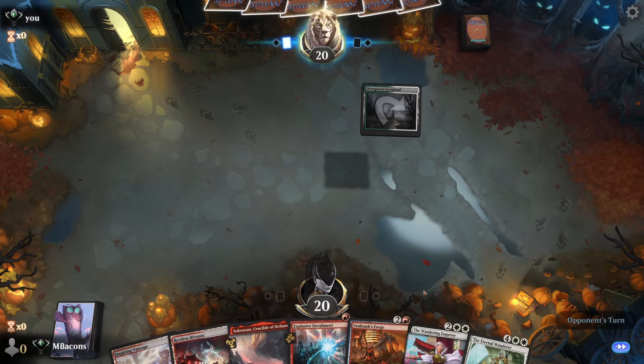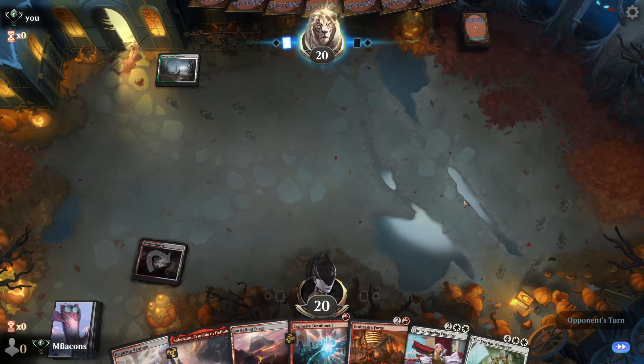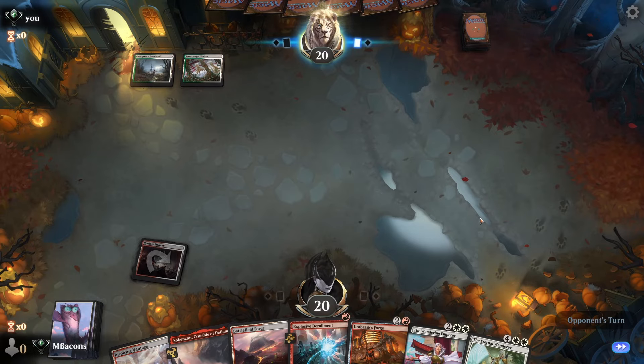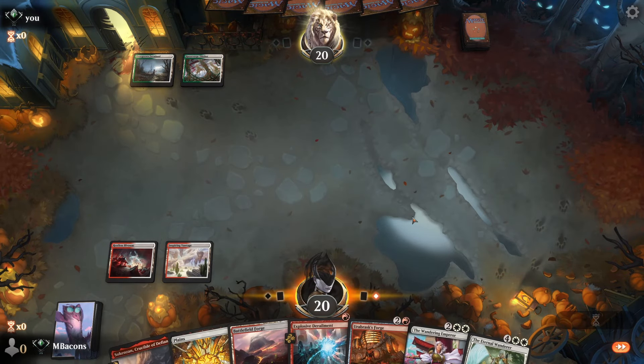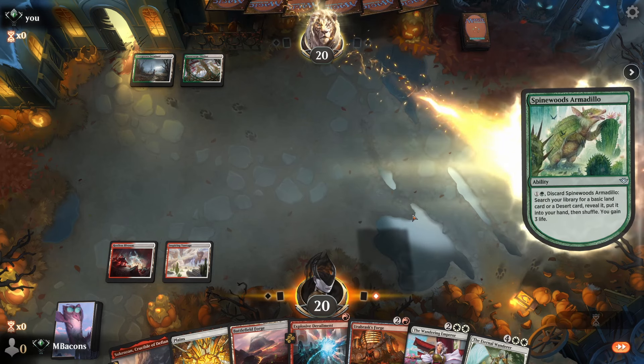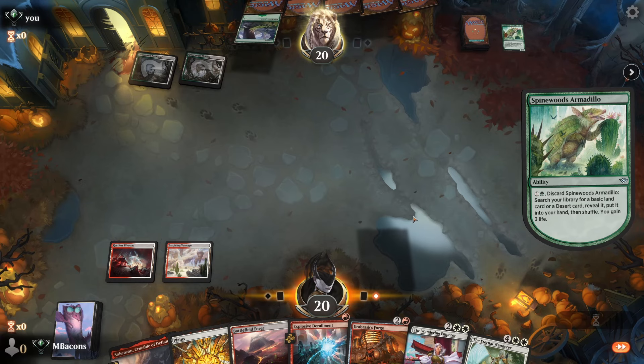This looks okay — we'll keep Derailment. We've got an early Forge, which is always nice. Love sometimes getting Forge down against Mono Black because there's pretty much nothing they can do about it. It's very similar to Bombardment when you get it going — if you can land that, you're usually in good shape.